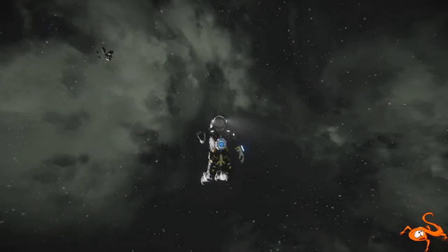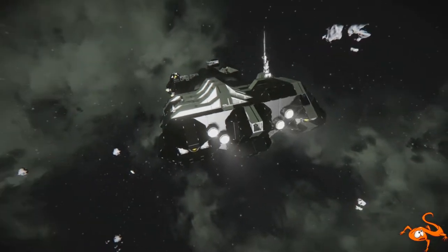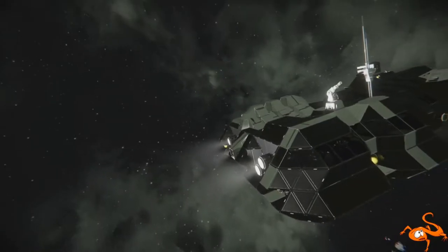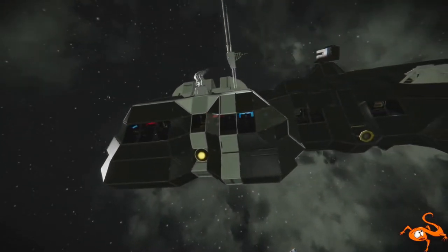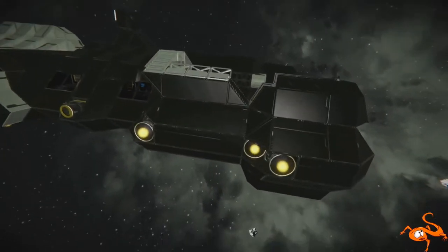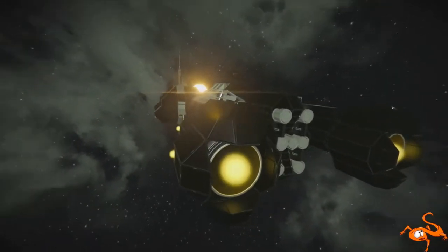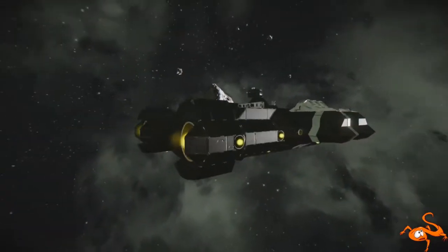Hello guys and welcome back to Crazy Lizard Gaming and another Community Spotlight. This time it is the Lazarus Class Freighter by Tyburium Industries. This ship was designed by a community member called Spicy Lollipop, and I think it is absolutely beautiful. This ship is 100% survival ready because I have used it in a number of games. It is a fully hydrogen powered ship.